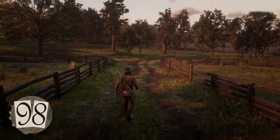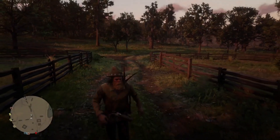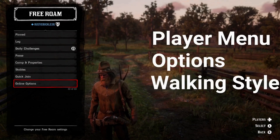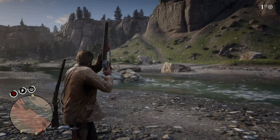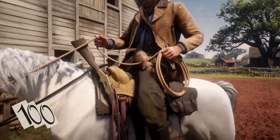Not everyone knows you can change the way your character walks — it's fun because you can add your personal style while walking around. Go to Player Menu, Options, Walking Style. If you tap up on the D-pad while aiming, Arthur will aim into the air — tap the right trigger and you'll fire off a warning shot.